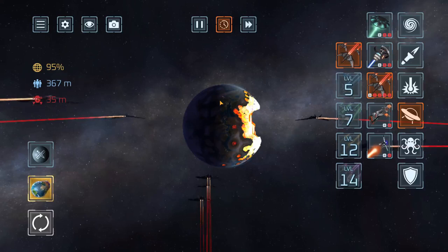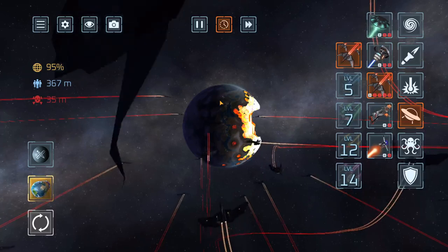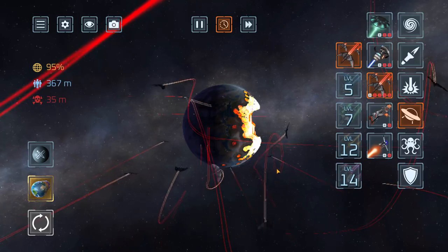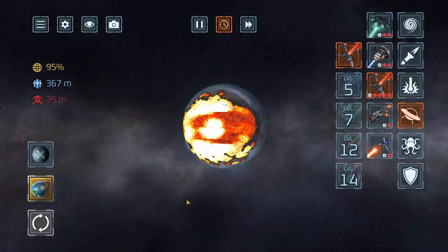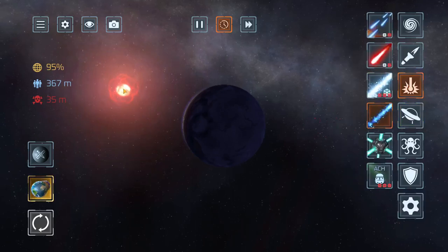Uh oh, looks like Team Starfox is here. What was the point of those sick barrel rolls, loop-de-loops and all? I think they're just here to show off their plane-driving skills. But ooh — orbital cannon!